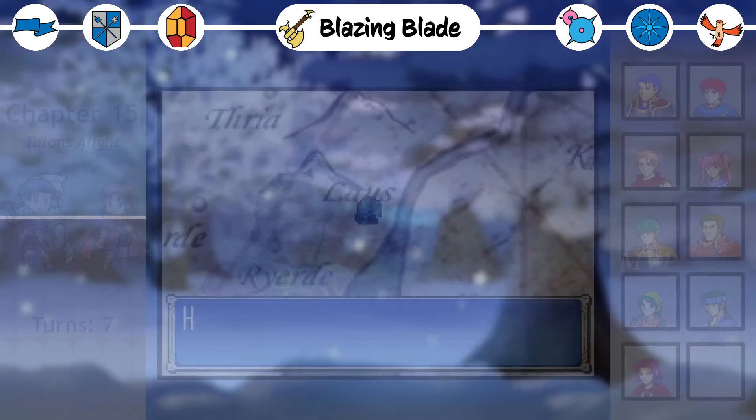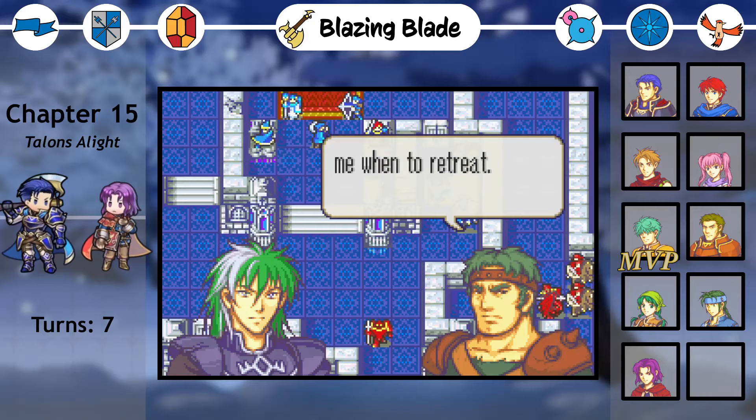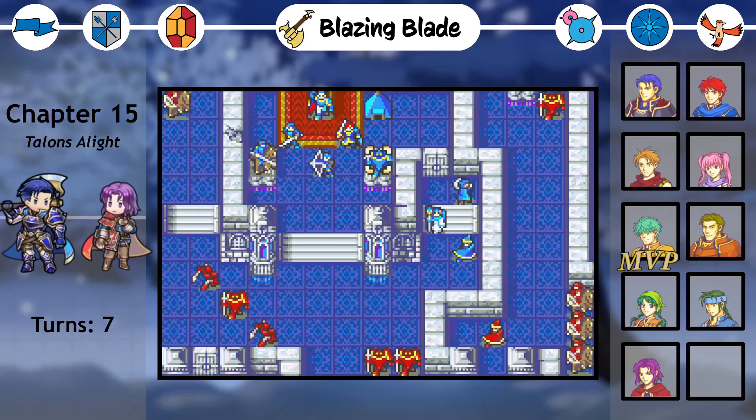Blazing Blade. Hector's army settles in Los for the night, but is caught off guard by a mercenary group, with the nomad Seelin attempting to seize the throne. Our mission is to defend the throne for seven turns, guarding the three openings to the throne room, and ideally reaching the chest in the south and defeating the boss in the east. Our deployment is limited, so of course we must bring only the best of the best. That's right Marcus, you'll have to sit this one out for Rebecca.